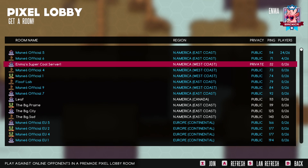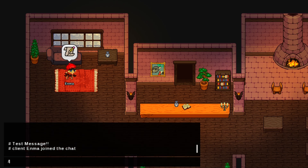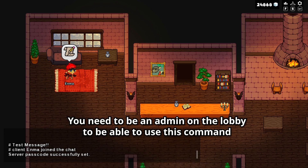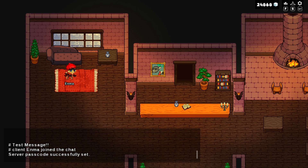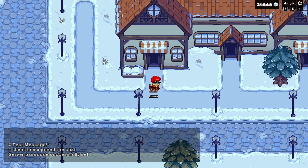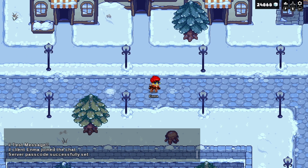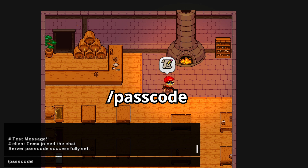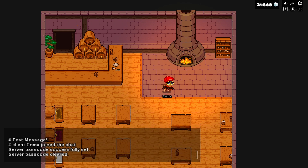There is another way to set up a password for your lobby. Go into your lobby, open the chat, and type '/passcode' then a space and the passcode you want — using either letters or numpad notation. If you do it this way it will only be temporary, and it will revert to whatever settings you have in your server.cfg after you restart the server. You can also use '/passcode' without entering an actual passcode to temporarily remove the password, which will also reset when you restart.